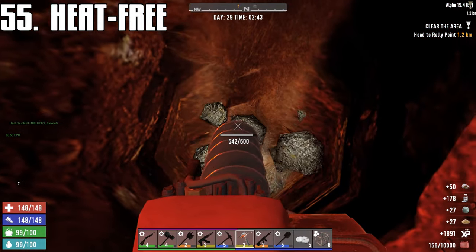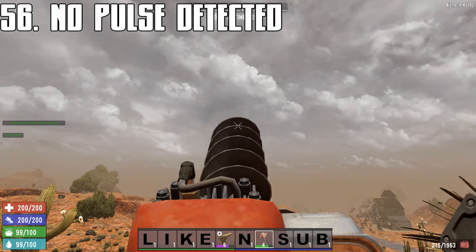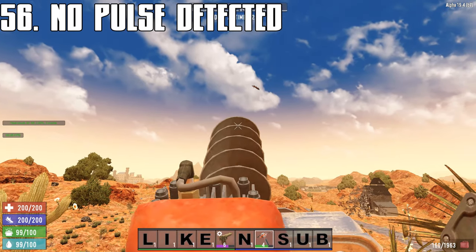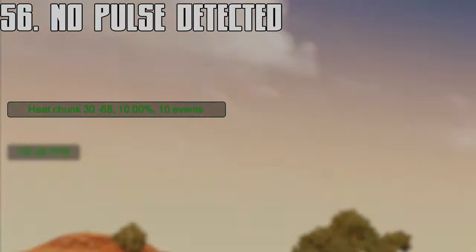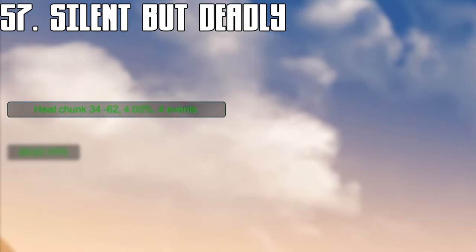Screamers and wandering hordes won't spawn during horde night — in fact, there is no heat generated on horde night at all, so it's a great time to get outside. Constant activation of a chainsaw or auger will produce less heat than pulsating activation; each click generates extra heat. Silenced weapons produce less heat than unsilenced weapons.